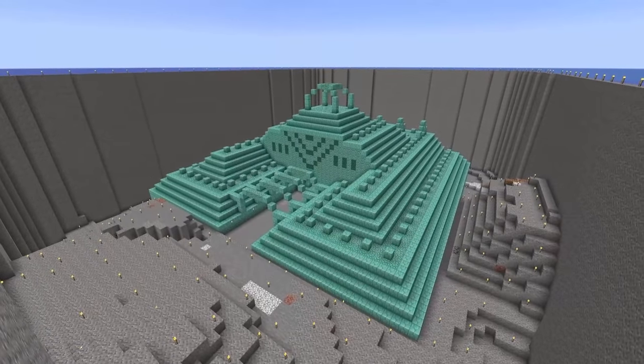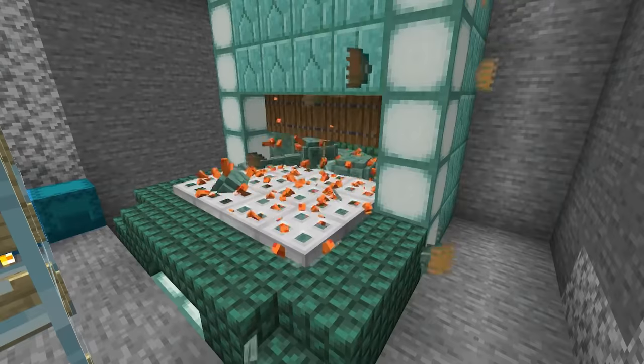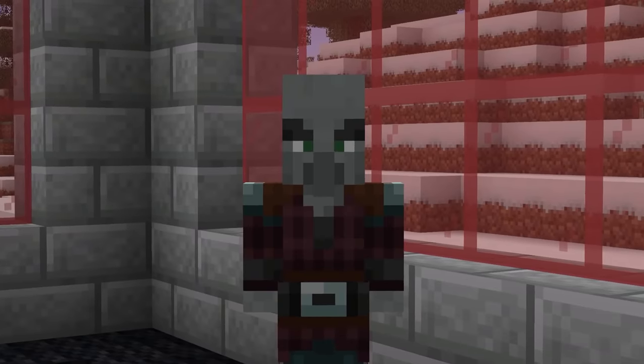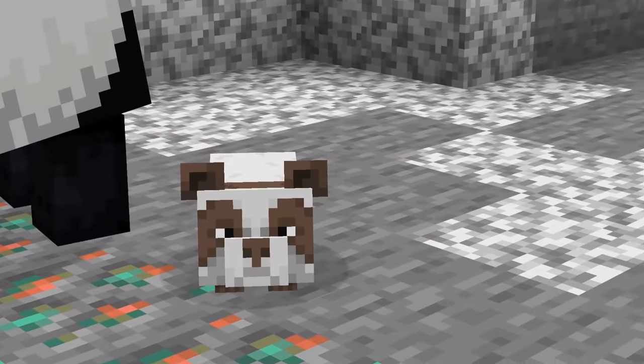Today I finally drain an entire ocean monument, which allows me to build the fastest XP farm in my world. I also tame a pillager, so instead of upsetting villagers he's now quite friendly, and I managed to get the extremely rare brown panda.